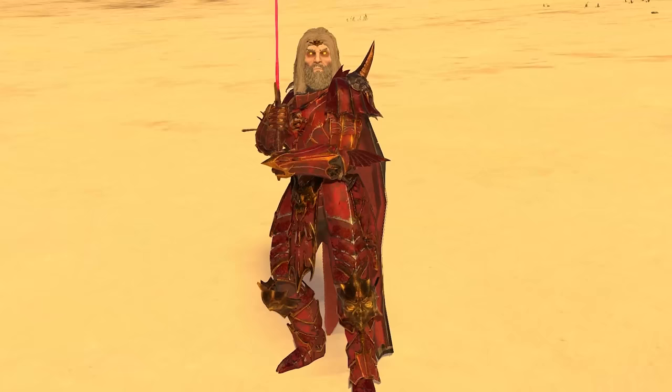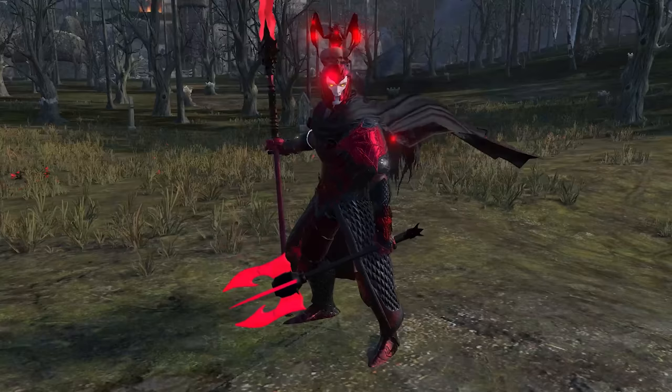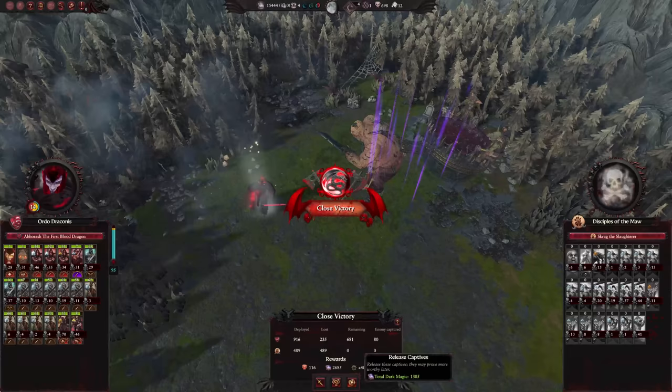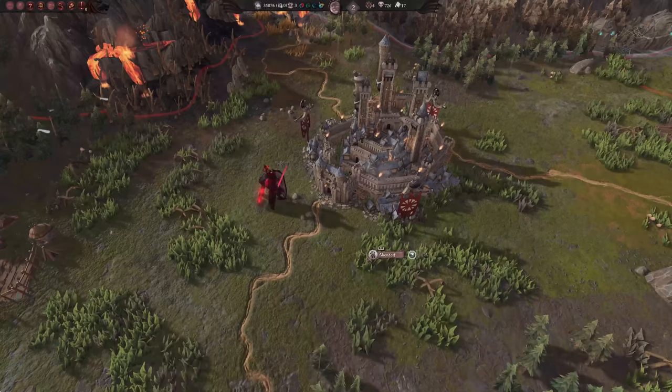The grind truly is real. At this point we were at war with half the empires in the area, and what's one more — as Scrag the Slaughterer is planting his greasy little piggies on my land. So I killed him, rejected his offer of peace, and burned his house down. A rather reasonable reaction.